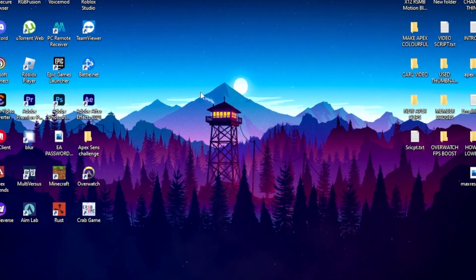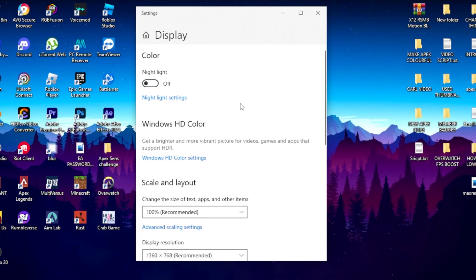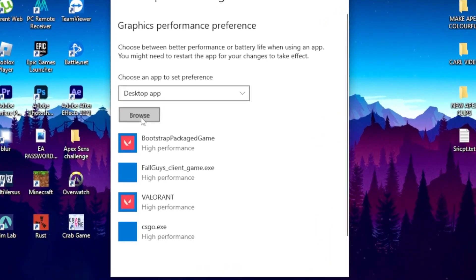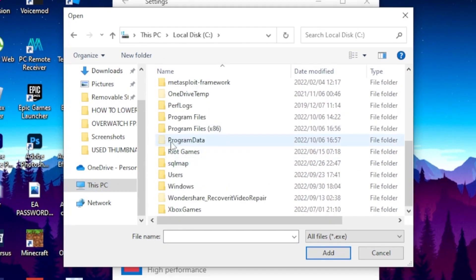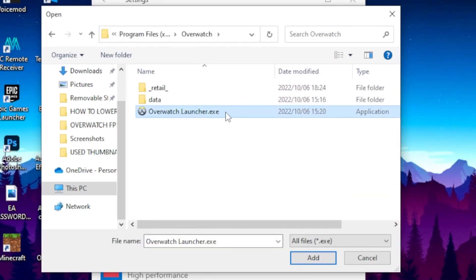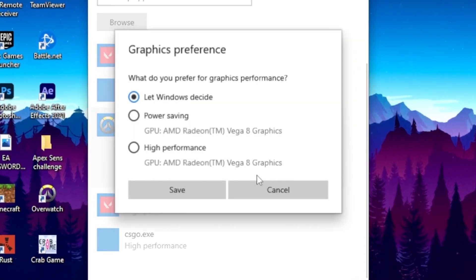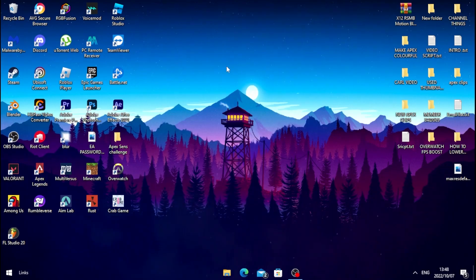Head over to your desktop, right-click on it, then go to Display Settings. Scroll all the way down and find Graphics Settings, then click on it. Click Browse, head to This PC → Local Disk → Program Files, scroll down to find Overwatch, and click on Overwatch Launcher.exe. Hit Add, then click Options and set it to High Performance, then click Save and close it.